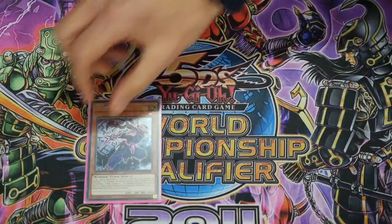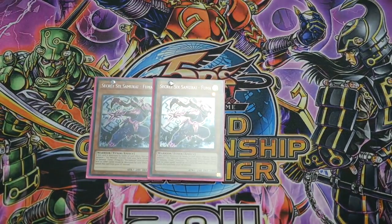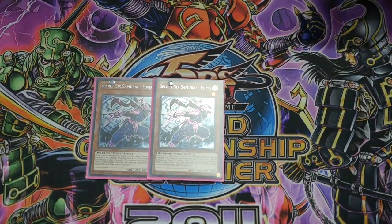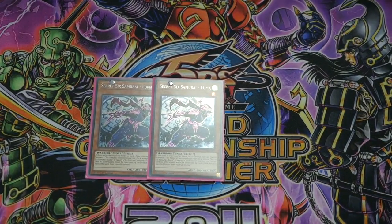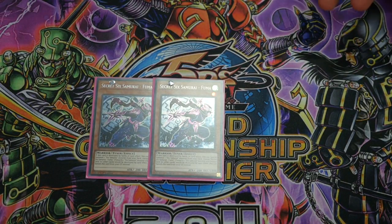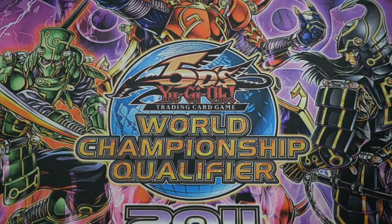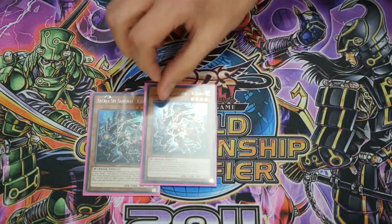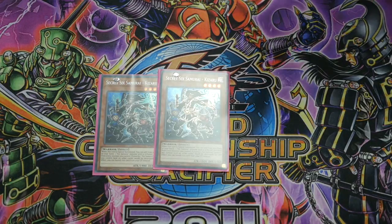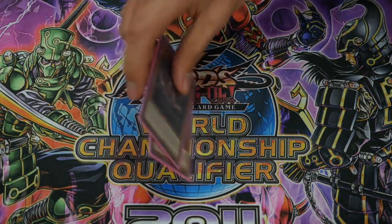Next up I'm running two of the new tuner, Fuma. It's a great target for Asceticism because you can get out your Kageki, then Fuma would get destroyed in the end phase. And you can summon things like Kizaru and get a search and help you swarm the board. Also a great level 1 tuner for summoning off Dojo, so quicker access to Shien, which is always good. Next, two Kizaru. I like two as opposed to three because you don't really want to see this card unless you're summoning it from the deck off something like Dojo or Fuma. Two's been working pretty well for me.